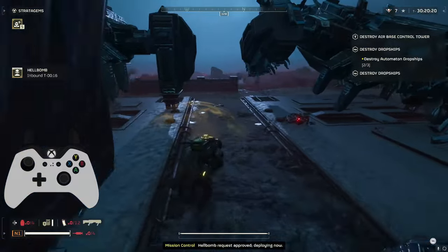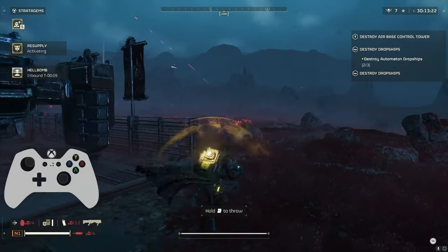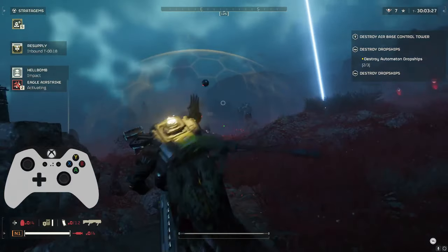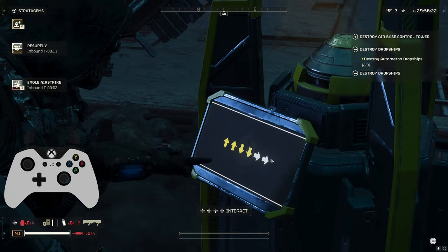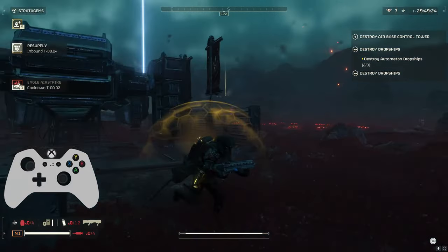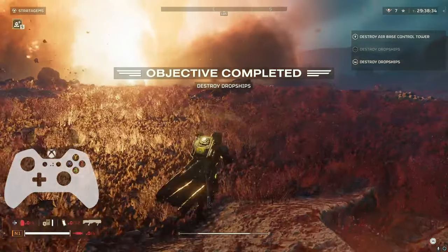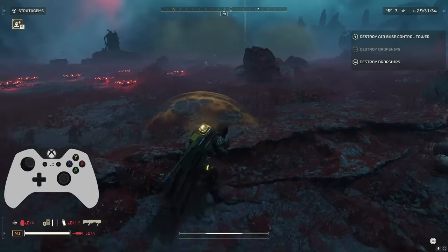We are using a hellbomb to take out the last one here, so my airstrike was at an angle and it took out two out of the three ships, so I believe it's off recharging. Got free hellbombs, might as well use them. Throwing the supplies a little bit outside of the danger zone here so that we can kind of retreat around and get some supplies in relative safety. Of course, watch out for all the landmines. With a fully charged bubble shield, I believe you can eat one landmine to the face and be okay, but if your shield is not fully charged, it usually will end up killing you and wasting a life.